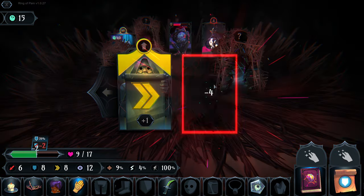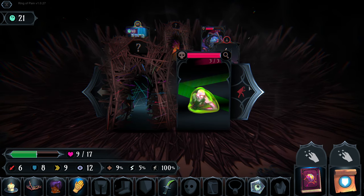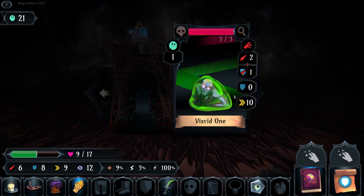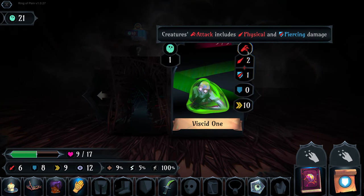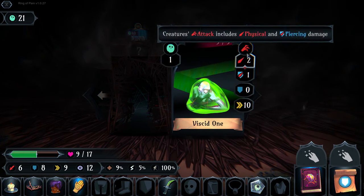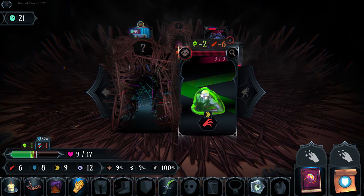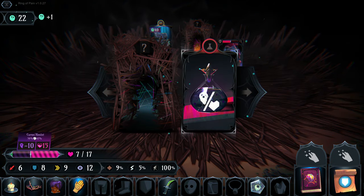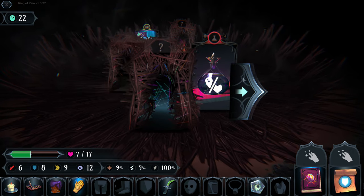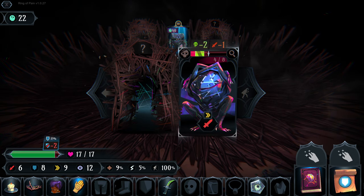Our speed is higher so we attack for three, he attacks for two piercing - and we kill him. Not as scary as I first imagined. This is a Viscid blob - no defense, higher speed so he gets to attack first. He does poison damage: one poison on us. We have a chance of becoming cursed, which we did not.